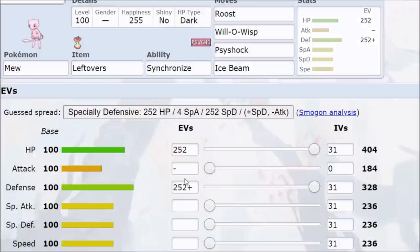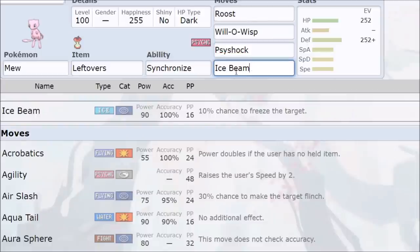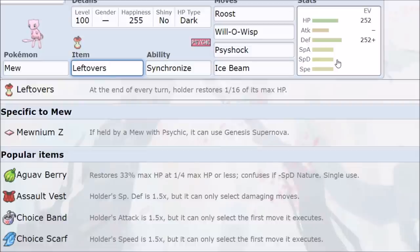Starting with Mew — you go for a physical tank wall. You want to switch in on any Pokemon trying to use its attack stat. With this set, you can switch in on a Scarf Garchomp's Outrage and tank it for less than 50% damage. Then you Roost until Garchomp is confused or switches out, and Leftovers keeps you healed up nicely.